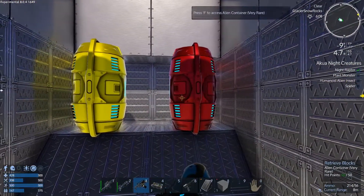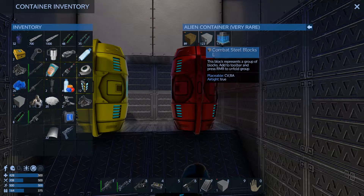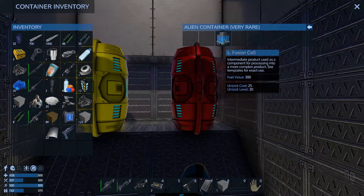Nice little secret compartment they built. Alien container — very rare, y'all. Xenu steel blocks. Combat steel blocks. These would be great for building my CV. Fusion cell.